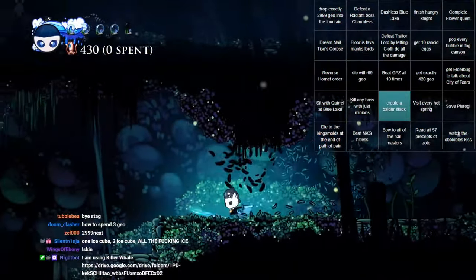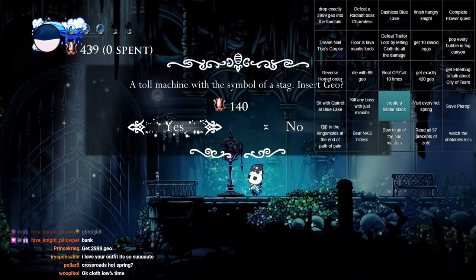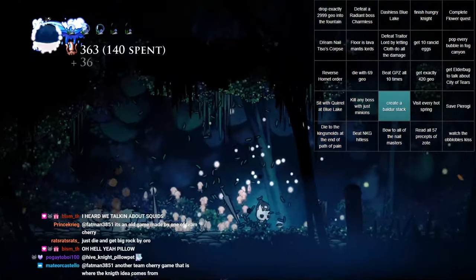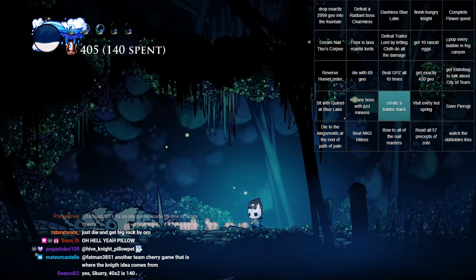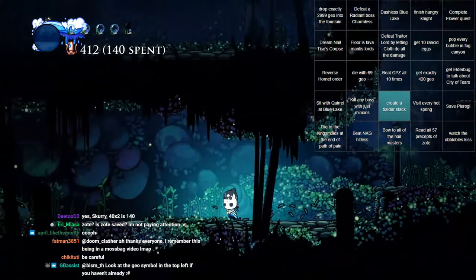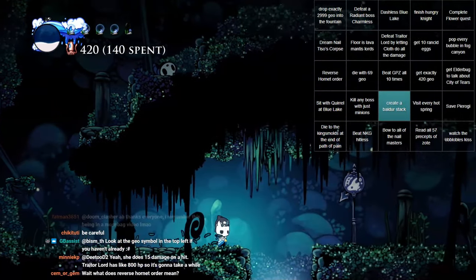There he goes, Zote. Why do I have like every geo-management goal at once? We literally have three geo-management goals. Wait — 299. Attempt number two. I just need to get close, then kill other enemies. Just kill a mossy boy. Let's go! There it is.